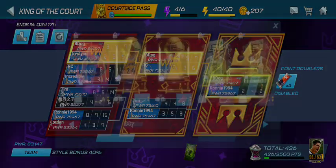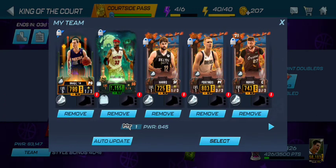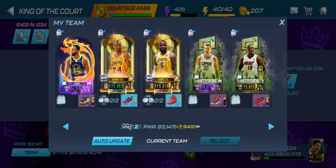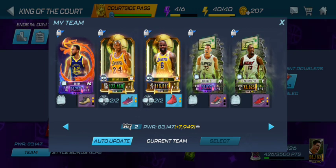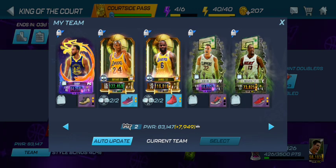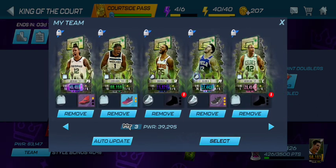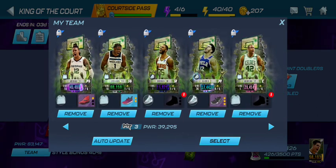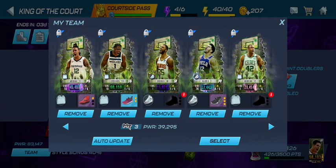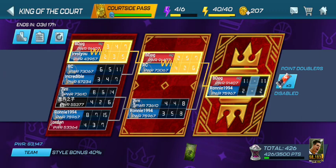Team one is my lowest players possible. Team two is the team I want to actually play with — I'm keeping in mind that I'll probably edit this before starting my first game just to see what powers do. And then finally, team three is my hundred percent style bonus team, and I can use this team to get a hundred percent style bonus on my tournament champion reward.